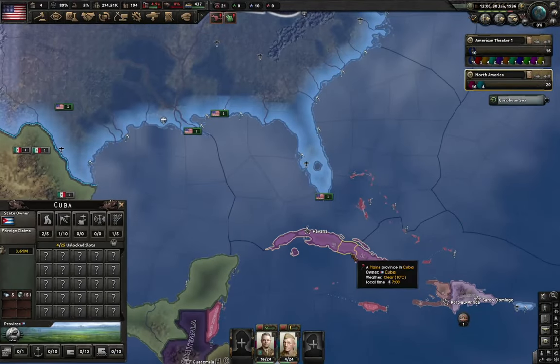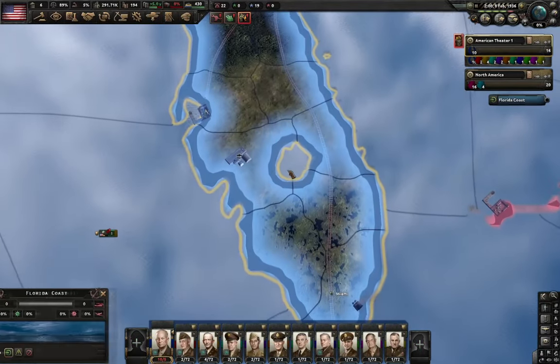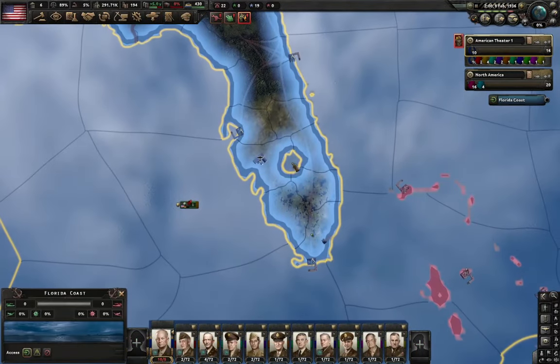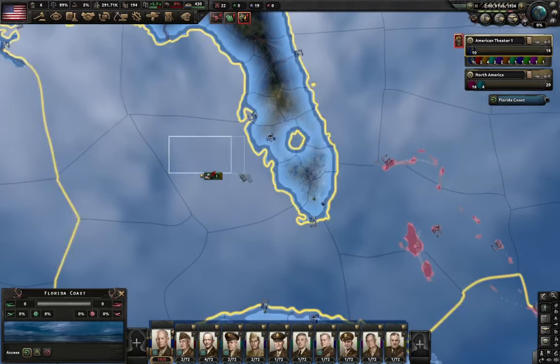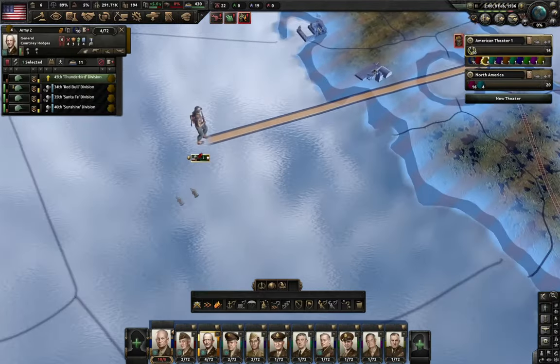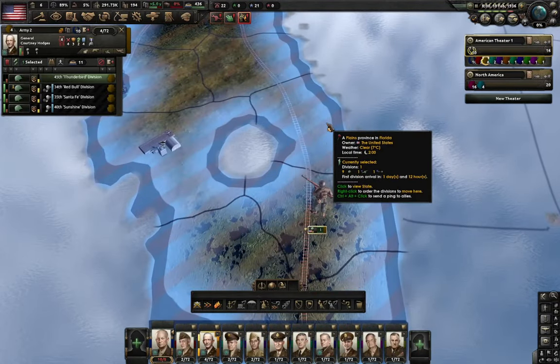Another silly instance is the one in Florida. The first one: you can cross into Cuba basically. The second example is even better — you might have noticed that this province right here, which is supposed to be a lake, is actually not a lake. It's just a part of the sea province. Which means that you can walk from the west coast of Florida, on the sea, into the east coast of Florida.